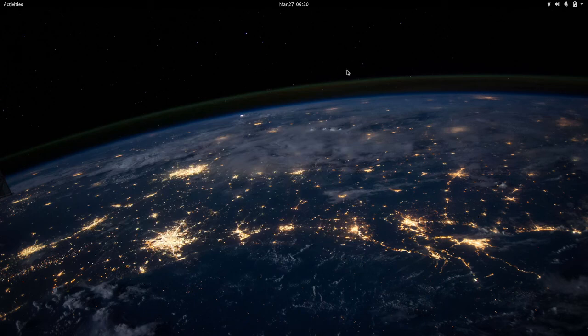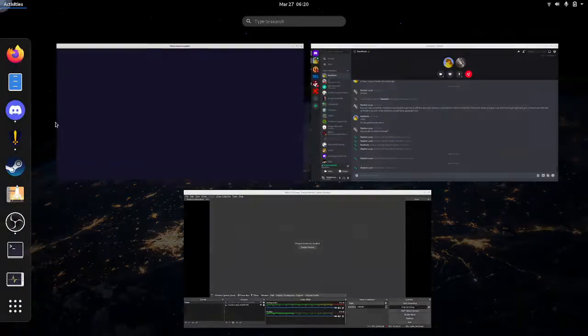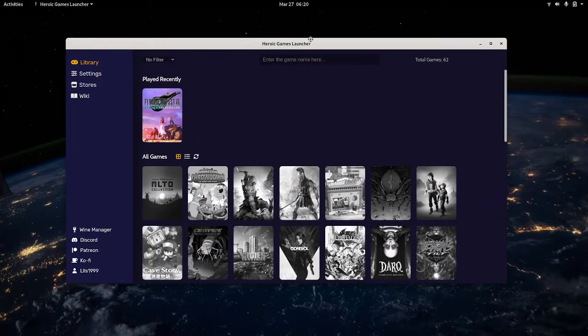The first and most impressive thing I'm really happy with — and I knew it was something you could do, but I was struggling to get working properly — was running Final Fantasy VII Remake in Linux. I knew it was possible; however, it's not like it's documented on ProtonDB or anything like that. So just because I see a video of it working does not mean that when I install it, it's going to work. I had to just do it myself.